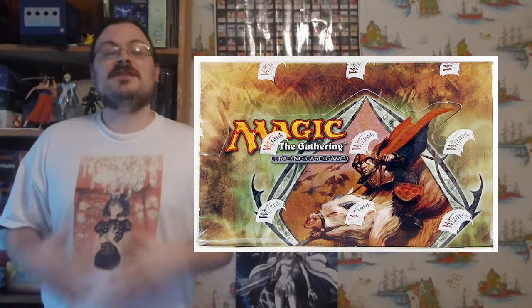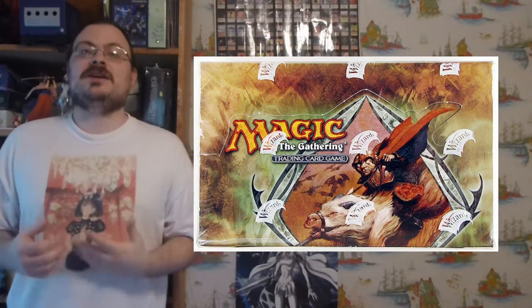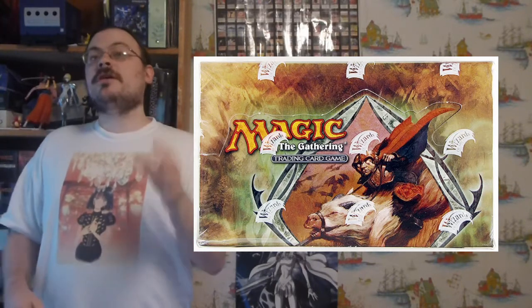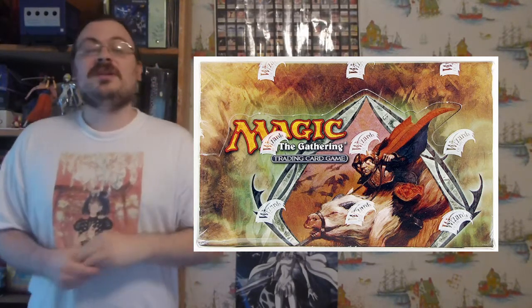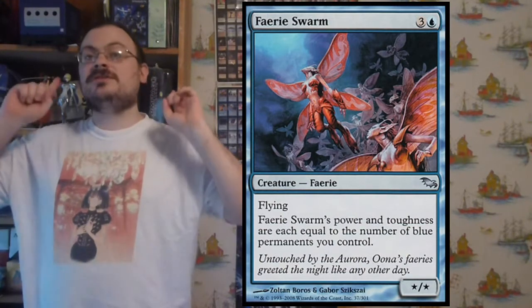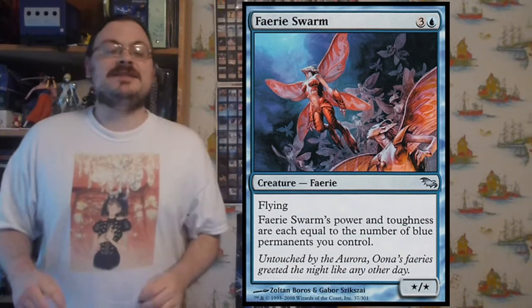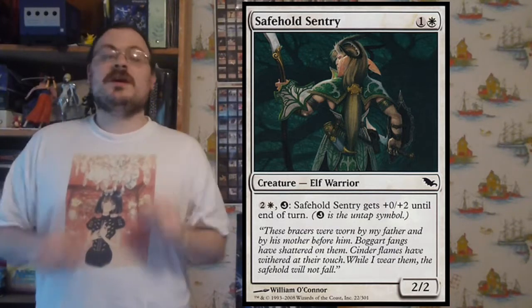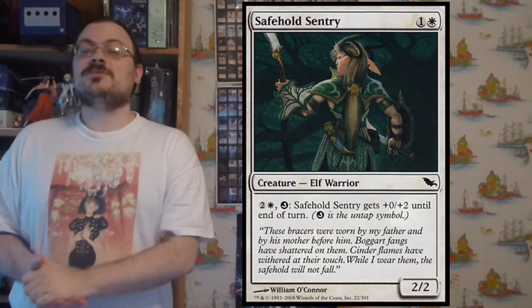For the storyline, Shadowmoor was once Lorwyn. What happened is a great war occurred and altered the land itself. What was once day is now night; what was once a pristine area filled with life is now filled with death, rotting trees, darkness shrouded in fog and danger, where terror and death are around every corner. Clear waters are brackish, cold winds blow through dead trees. Every major race that existed within Lorwyn has had their colors altered except for fairies, the only race whose colors remained the same.